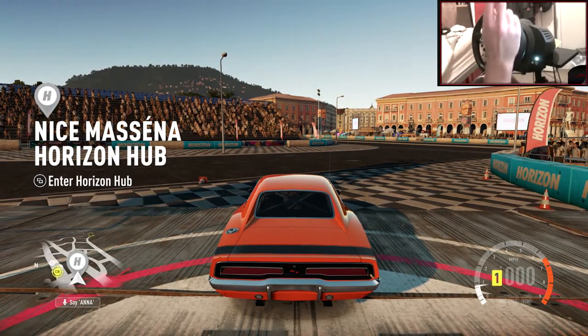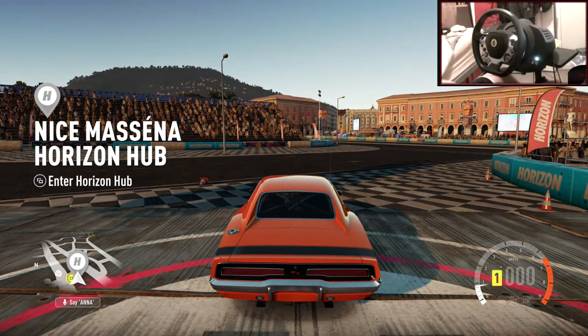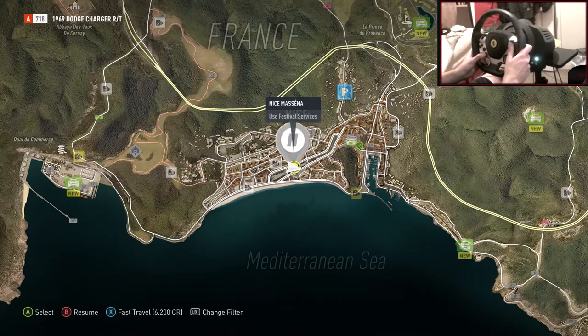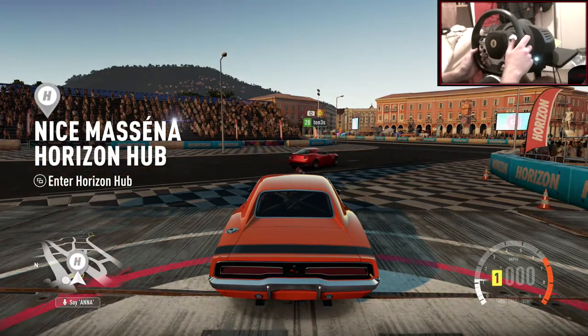This episode — kind of an episode, I'm going to do like rabbit ears — I'm going to show you a nice little drift line or section. It's in Nice, so if you head down to the festival hub in the middle of Nice, you'll be able to find this very, very easily.